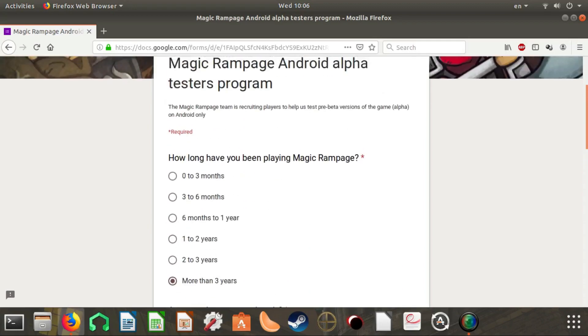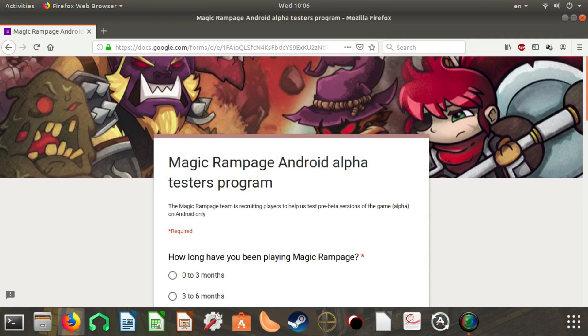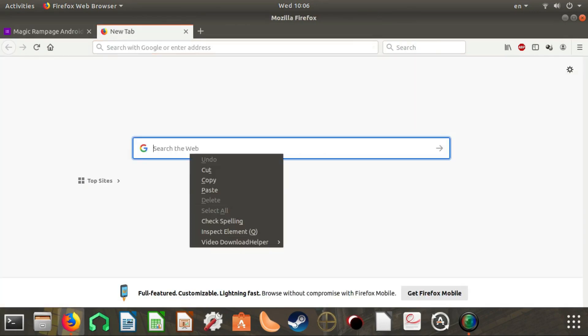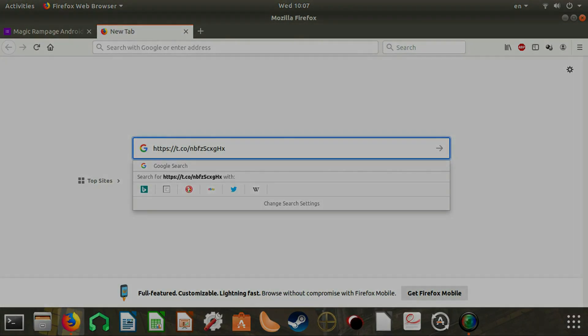So that's how you sign in for alpha testing. Check the link I gave you — it's going to be in the description and also in the comments so nobody can miss it. That's it guys, thank you for watching, like, share, and subscribe, and I'll see you in the next episode of Magic Rampage. Take care and bye bye!